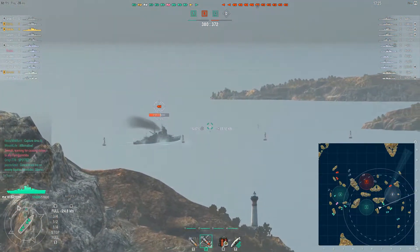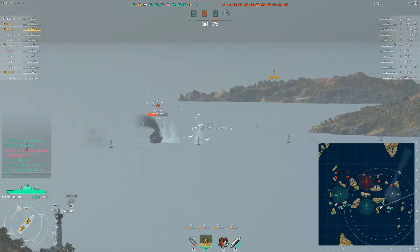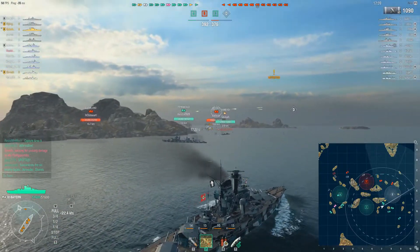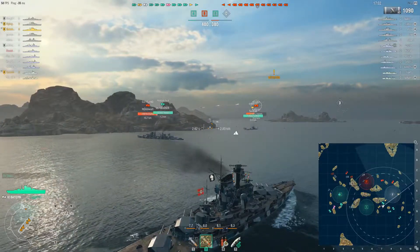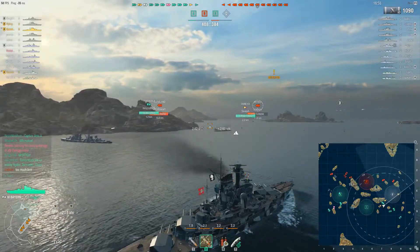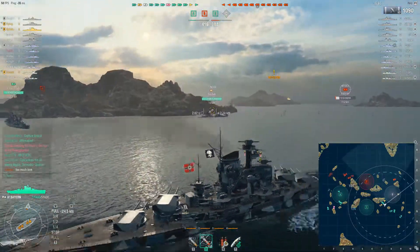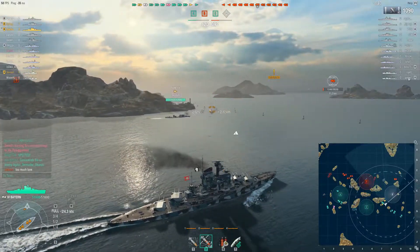First victim's going to be a Myoko. I aim, fire, and my aim was off — but luckily he ends up turning, and I get one penetration, one overpenetration, and one ricochet for a thousand damage. Yeah, a little underwhelming, but honestly I didn't aim that well. Had he not turned, I would not have gotten a single shell in. But looking at everything, that Myoko really is under enough gunfire, so I'm just going to manually control this for a bit.